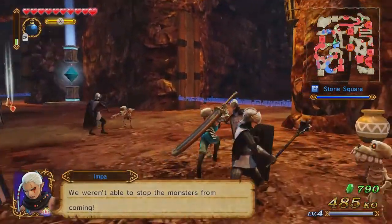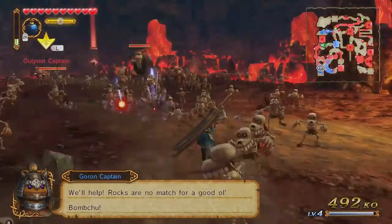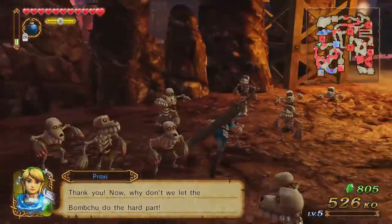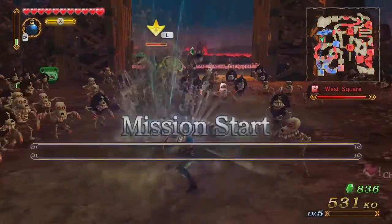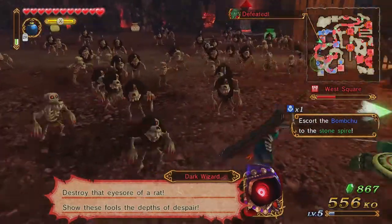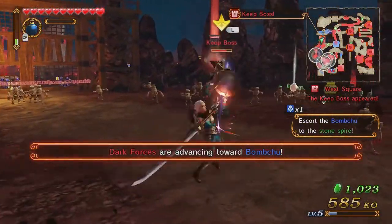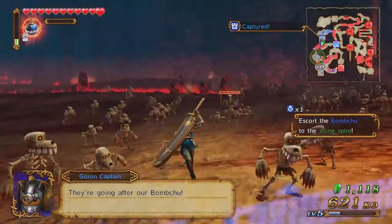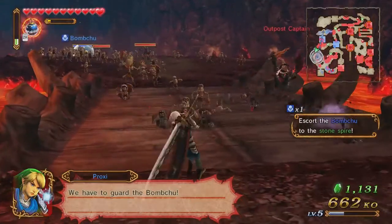I'm going to go around and take the keep over this way — a Goron captain has appeared at entry square. Level up! Let's take this keep because we'll need it anyway when the bomb chu arrives to escort. Sometimes glowing item icons will appear; if you pick one up you'll get a super-powered item for a little bit. Outpost taken — that's going to help immensely.